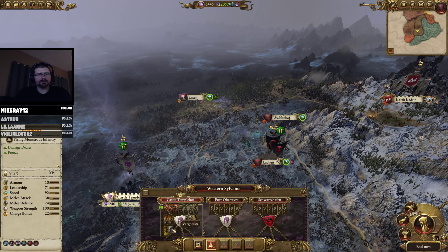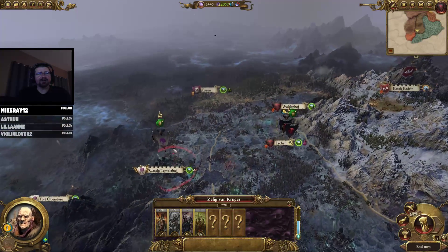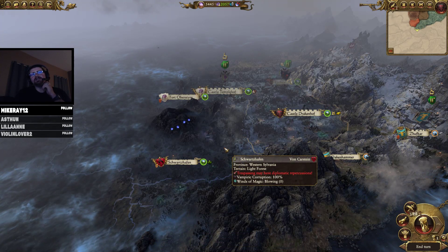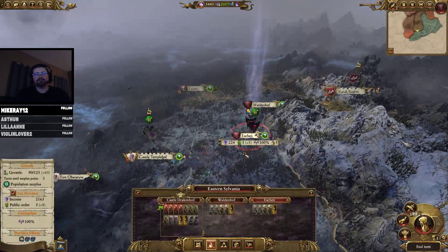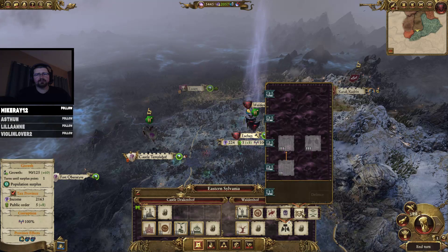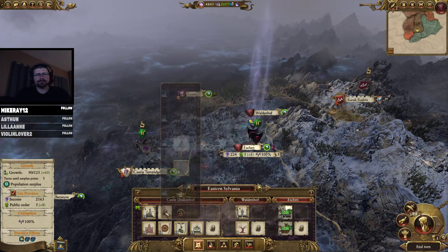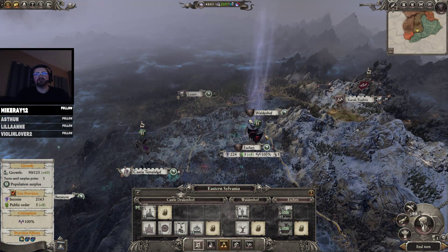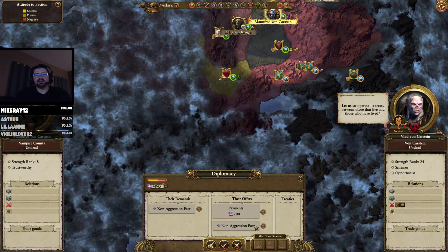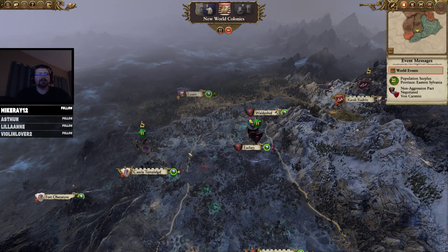Oh man — three Graveguard, Ghouls, Vargheis, and a corpse cart and Black Knights. What the heck is going on there? Jeez, he is like super buffed. We need some income. I can't believe he got that buff so quick. Non-aggression pact with Vlad — okay, that's fine. Vampires shouldn't be fighting vampires until I'm strong enough to usurp them, from out of nowhere.